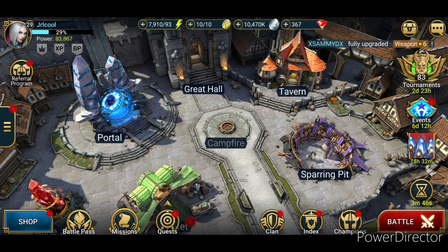There's a portal — that's where you make monsters. The grand hall — that's where you chill. Tavern is where you upgrade your warriors. You got clan, that's where your clan is. I am the only one in my clan. You got quests, you got missions, battle pass — you have to pay. So you won't get a lot of that until you pay for battle pass. There's a lot of good things around here.